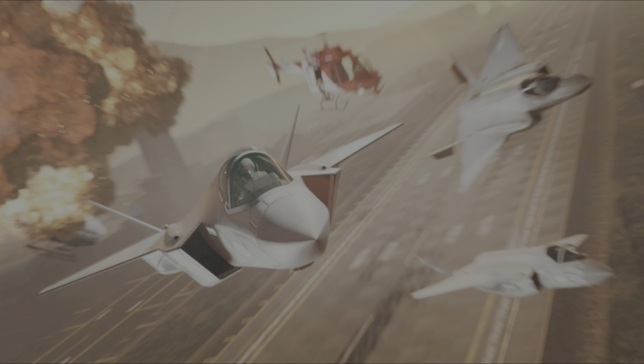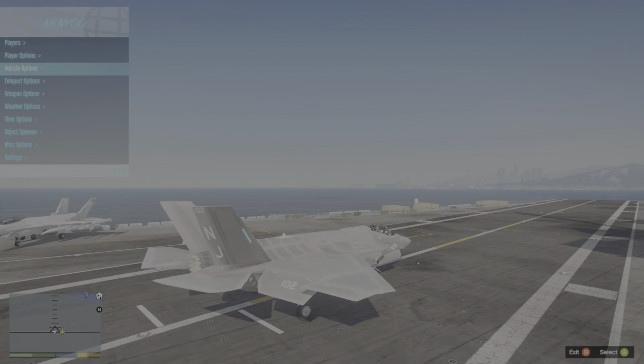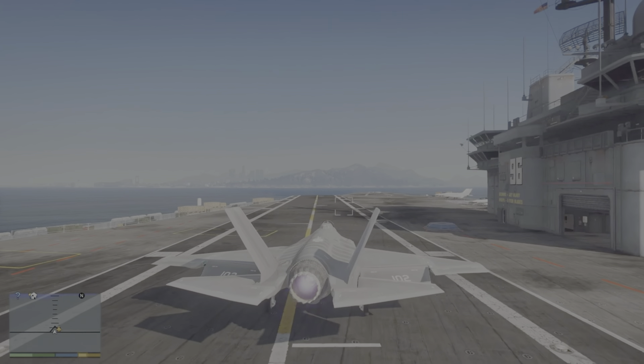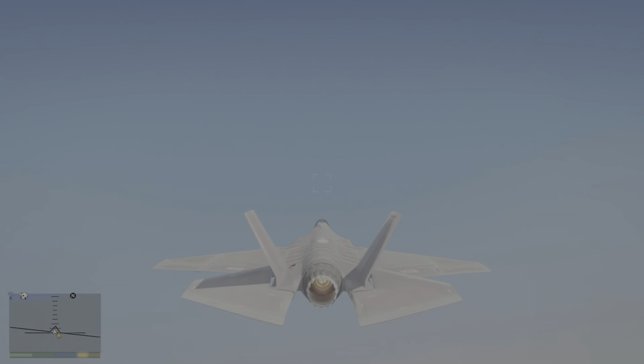Let's move on to the vehicles, and we start with this first one, which was the cover image presented with this DLC. We don't know the in-game name yet, but what we know is that it is a Lockheed Martin F-35, also called the F-35 Lightning II.